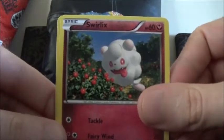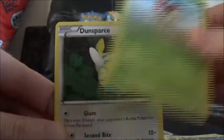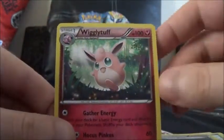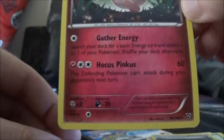Here we've got Swirlix, Phantump, Lillipup, Inkay, Ledyba, Dunsparce, Braixen, Solrock, Team Flare Grunt Reverse, and for our rare it's a Wigglytuff. I always like the name of that move — Hyper Voice. In terms of playability it doesn't seem too bad. Shame Wigglytuff isn't that strong.